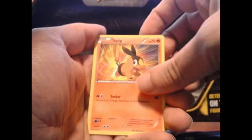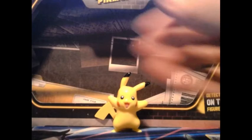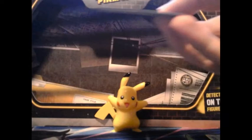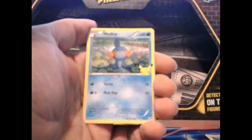Let's get right into this. We have a Grookey, Turtwig, and the holo is a Squirtle — we already have all of those. Next pack we got Pikachu, that's our fourth Pikachu, we got Chespin, Mugkit, and the holo is a Snivy, which I believe we have all those as well.